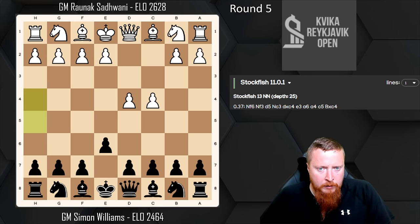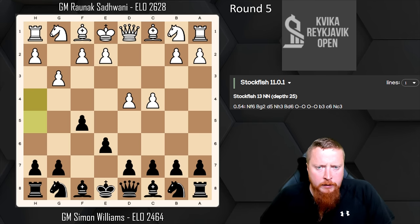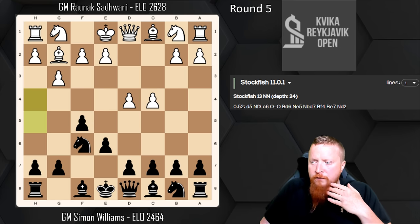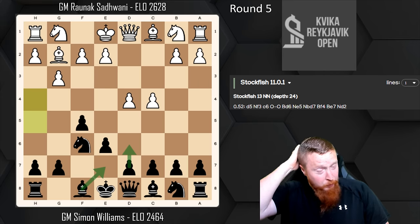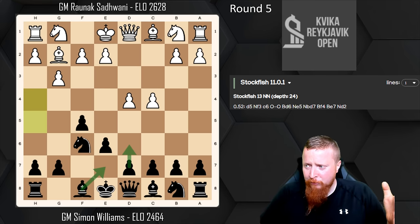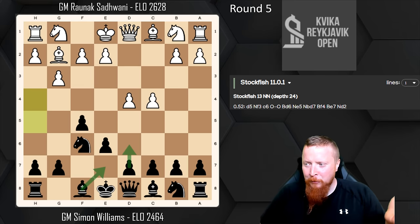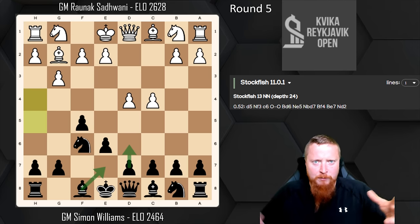My opponent played c4 and now I get the Dutch f5. He played g3 and he's playing very quickly here — Knight f6, Bishop g2 — and now I had quite a long think. My normal Dutch is the classical set-up which I do like playing, but I have to admit for the Reykjavik Open I hadn't really prepared at all. As you may be aware, my dad passed away basically the day before — well, the funeral was the day before coming — so I hadn't really done any prep; my opening work was non-existent.